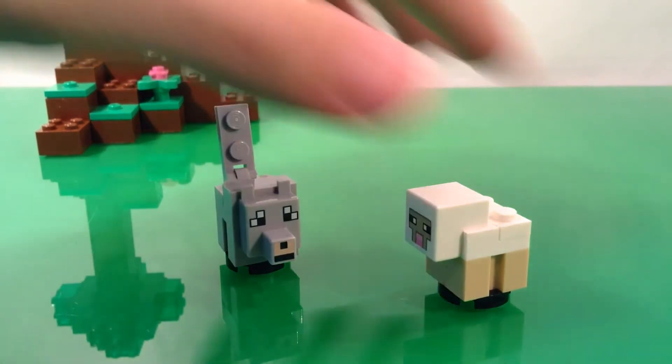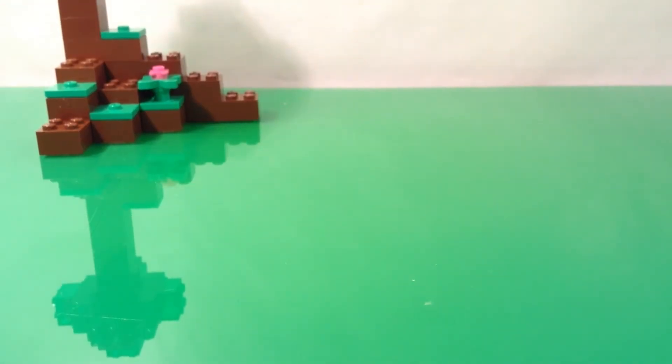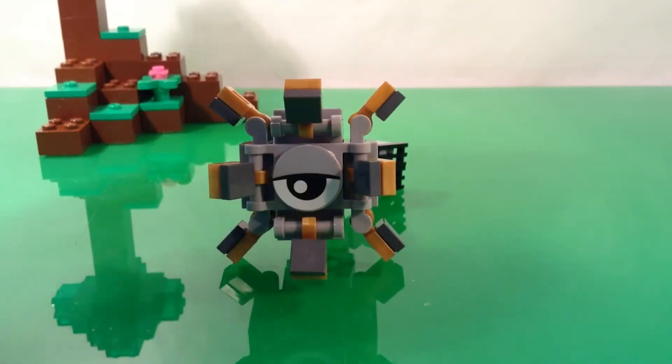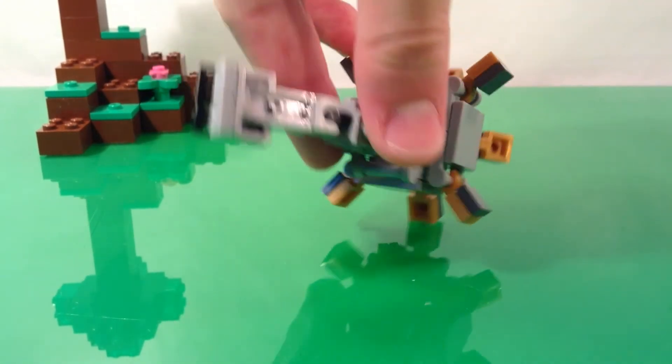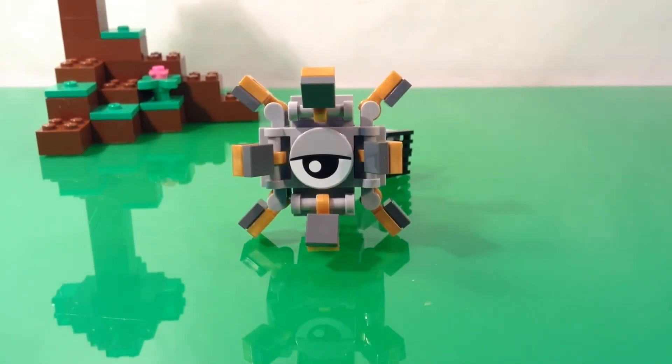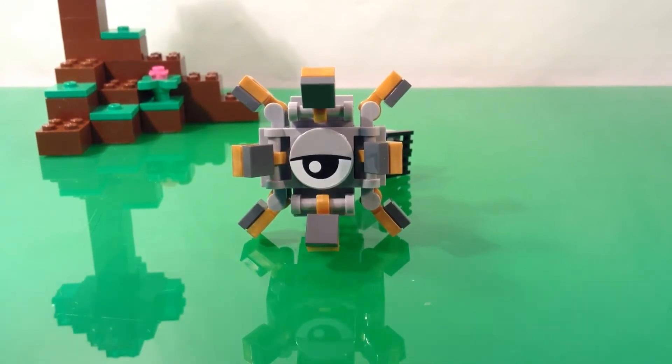Next, here is my actual Lego Minecraft guardian. The one I did for a previous Minecraft Monday was the elder guardian — this is my build for the regular-sized guardian. The colors aren't always the best, but it's got a poseable tail in the back. Compared to the elder, it's actually a perfect scale size, so that was just a perfect fit.